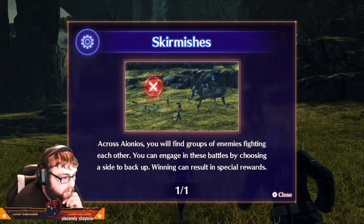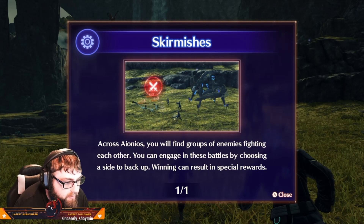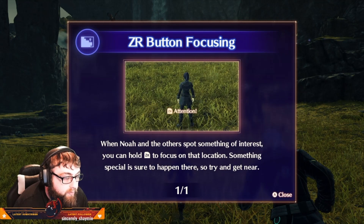Skirmishes: across Ionios, you will find groups of enemies fighting each other. You can engage in these battles by choosing a side to back up — winning can result in special rewards. When Noah and the others spot something of interest, you can hold ZR to focus on that location. Something special is sure to happen there, so try and get near.